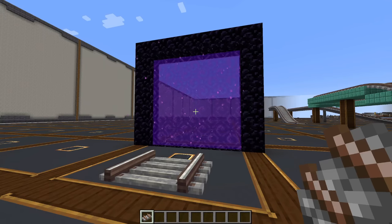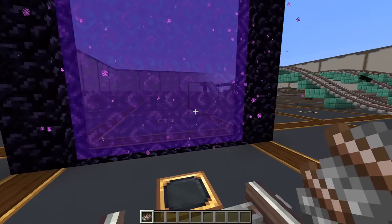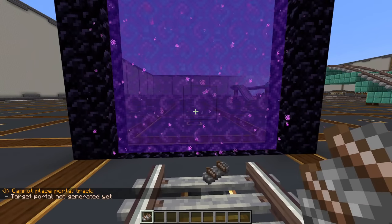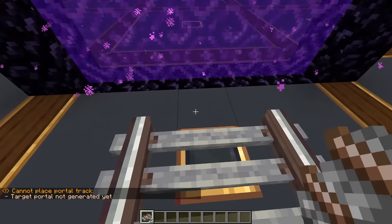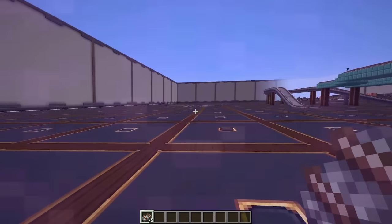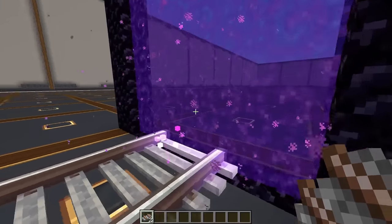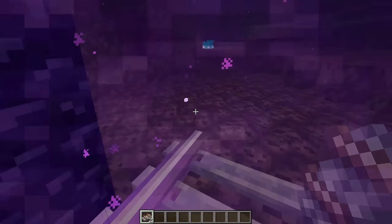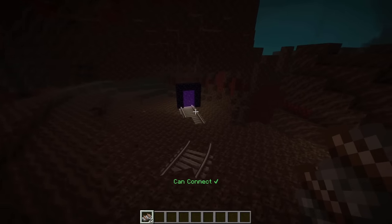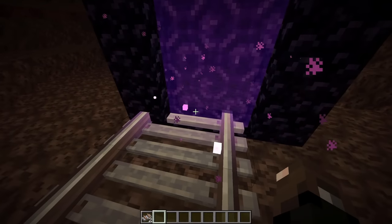My absolute favorite feature is that tracks can actually go through nether portals. You don't need to go extra big — a standard size nether portal works, and even a three-wide portal will work. If you don't have a portal generated on the other side yet, you'll get the message 'Cannot place portal track — target portal not generated yet.' Once you generate one on the other side and place the connecting track, you get a purple shader effect and the track is connected into the nether, which is amazing.